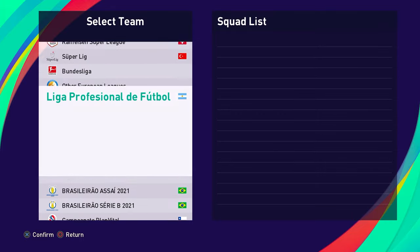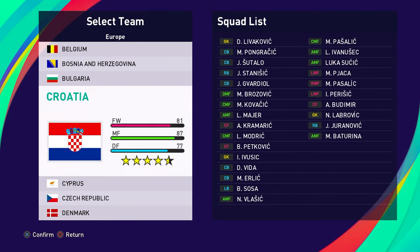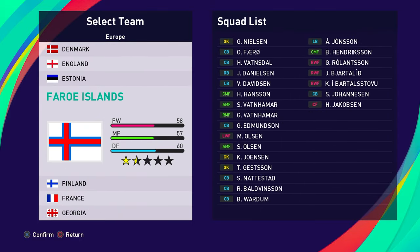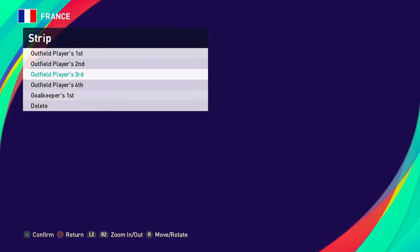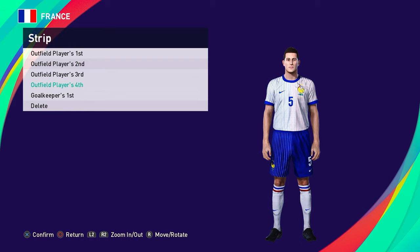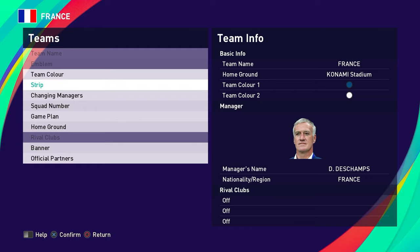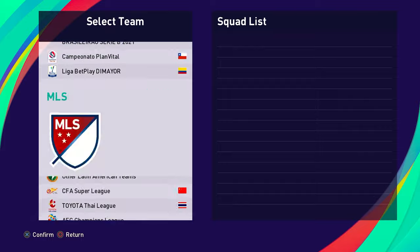They also have a couple of the national teams as well. So you're going to have all the kits for the national teams — all the teams that can be edited. You're going to have the new kits there, such as France. If you go into the strip here you'll see they have the new kits that France currently have, that they would have played in the Euros with, and they've got updated stats, game plan, and all that to tie in with Master League if you are managing a national team.